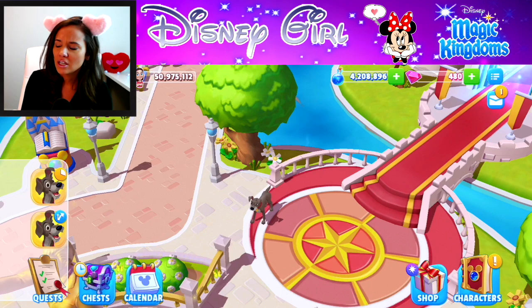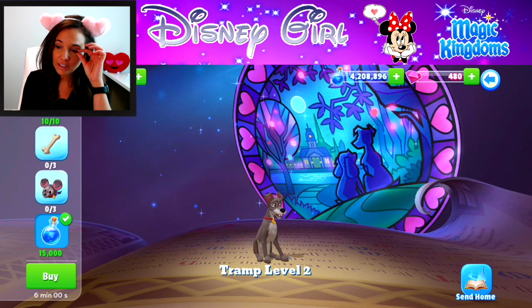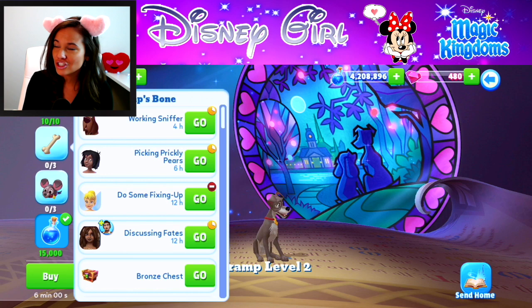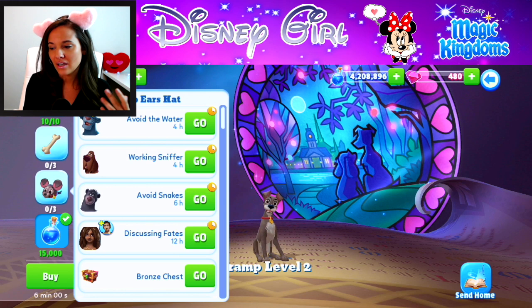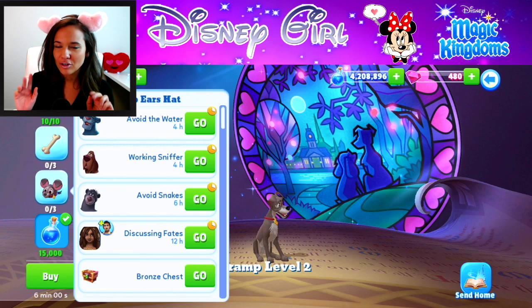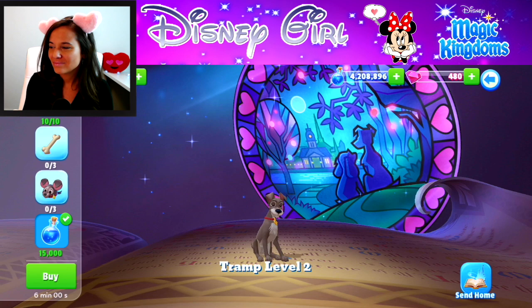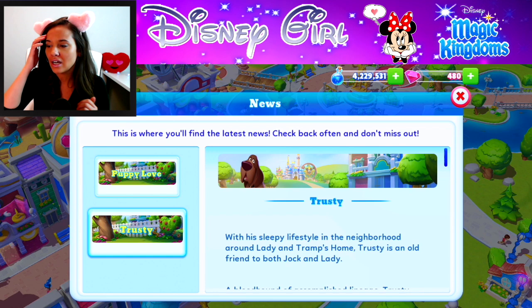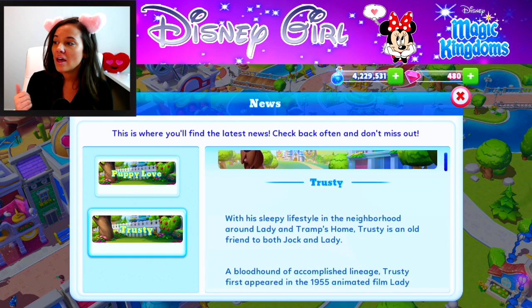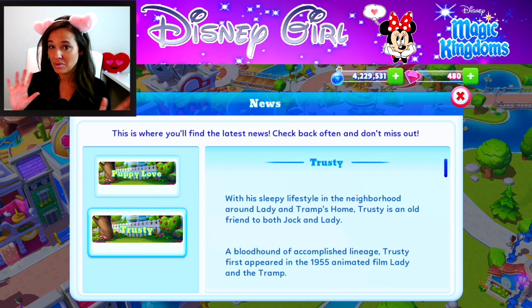I wish we had Bruno — that would be fun too, but he's from the Cinderella collection. I did a video ages ago about adding Jacques, Gus-Gus, Bruno and Lady Tremaine. They did add Anastasia, Drizella, and Lady Tremaine, but we're still missing some of Cinderella's little friends. It would be great if Cinderella could have a cleaning-look costume and a new storyline with those characters.